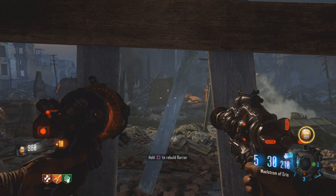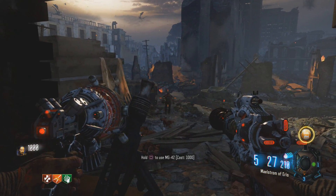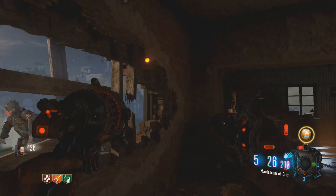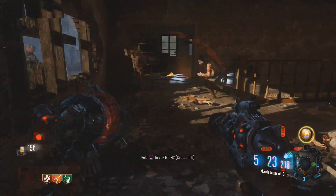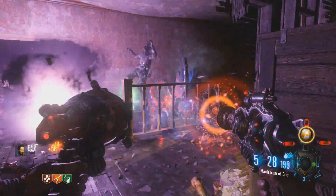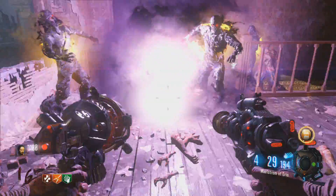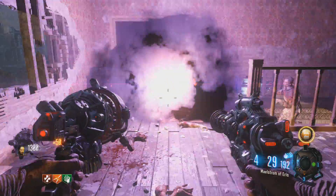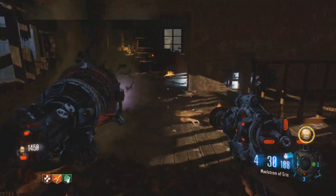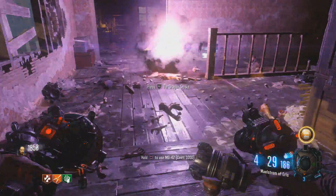Let's pack punch these — then we'll have more ammo. The Maelstrom of Eris — that's the name, pretty cool at least. You can't double pack punch these wonder weapons, just so you know. We used the MG even if it was only to take out one mangler. There's a lot of crazy stuff in this map — dragons, robots, flying robots. I don't know what those manglers are supposed to be — like cyborgs or something.